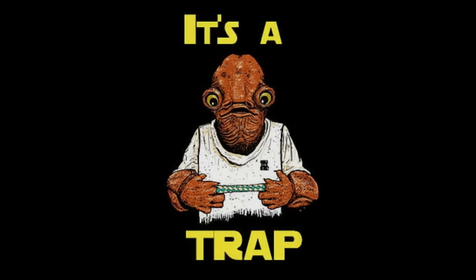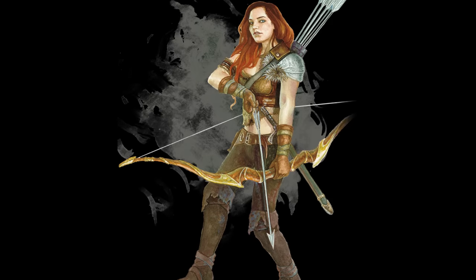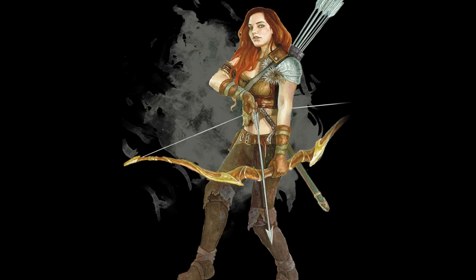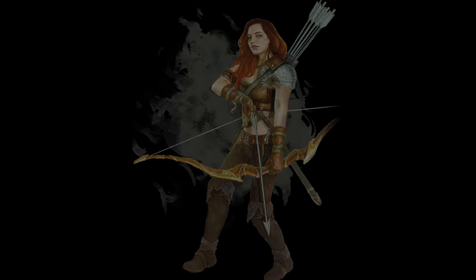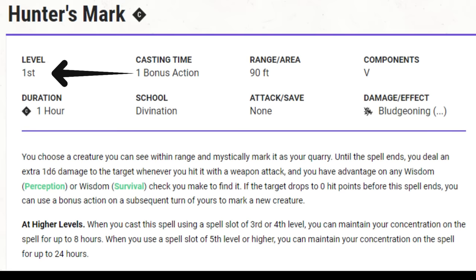Today I'm going to break down some math. First off, why does anyone consider Hunter's Mark a must-have pick for rangers? Well, if you're playing a ranger, you're probably wanting to attack with a weapon. Hunter's Mark is a first-level ranger spell, and it allows you to increase your weapon damage by a d6. Since it's a bonus action to cast, you can cast it and still take the attack action on your turn. And with a 90-foot range, it can work pretty well, combined with either melee or ranged attacks.